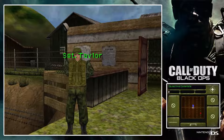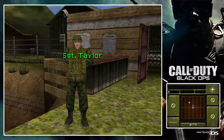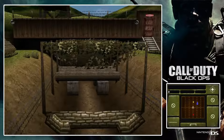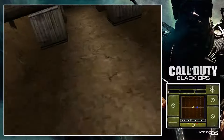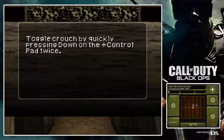Before moving on, I want to test your ability to navigate obstacles. Run to the other end as quick as you can. Come on, son. I know you know how to crouch.